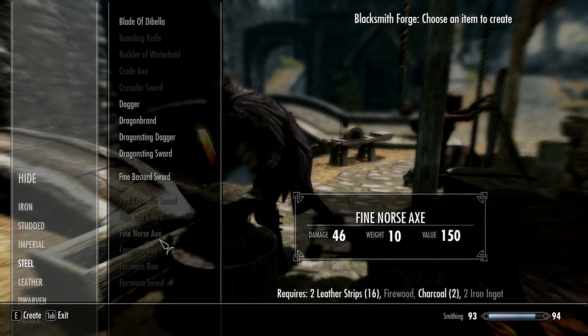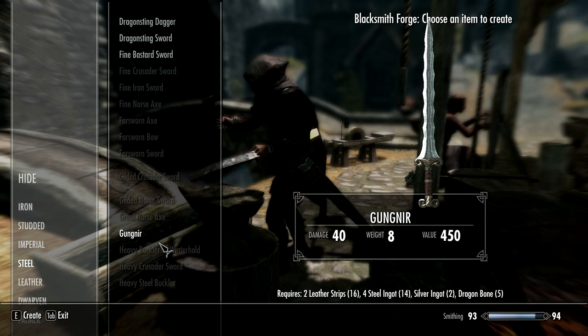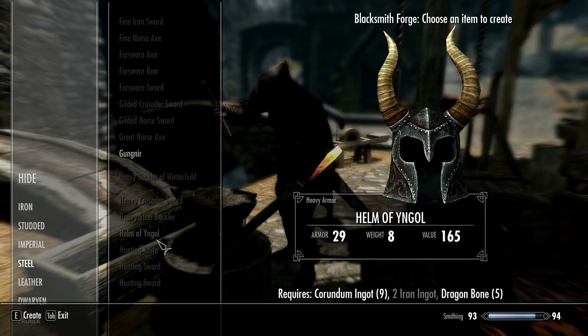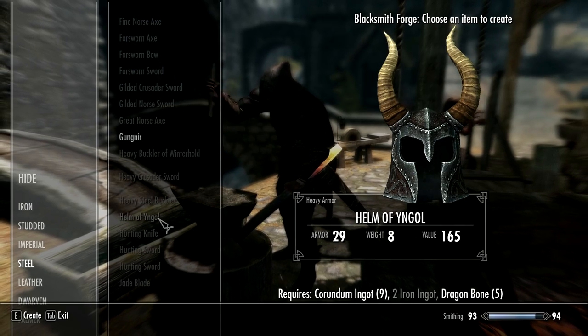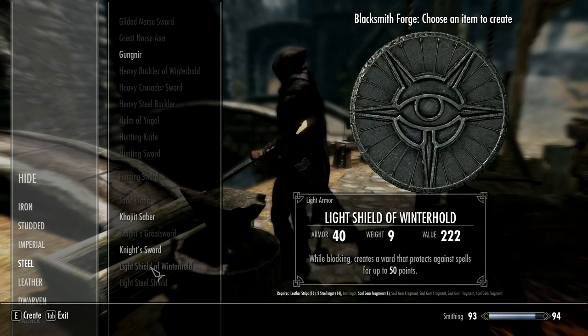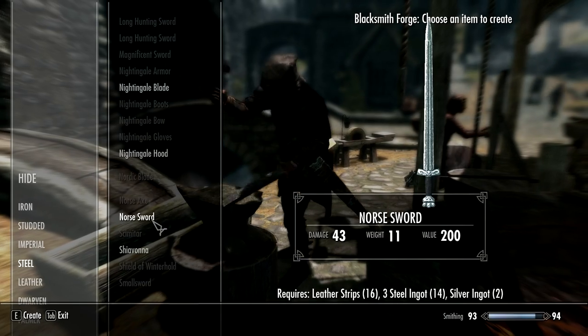You won't find the weapons on NPCs, which is unfortunate, but hopefully once the creation kit comes out the mod author will add some of these weapons to certain NPCs. But this is now one of my must-have mods. It doesn't matter what playthrough I'm doing, whether it be a mage or a warrior — I love these weapons.